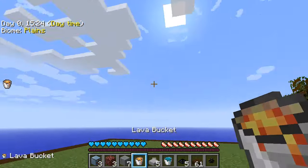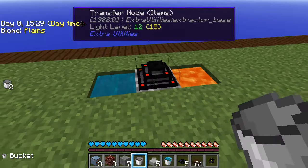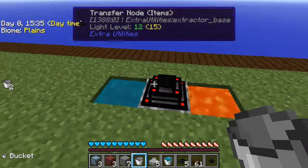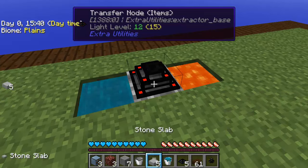Don't play with lava. Let's put this lava bucket back and hopefully I have everything. What I was saying was that if you saw a previous episode, you would have seen how to make this automatic cobblestone generator with water, lava, and the transfer node in the middle. So we're going to use that.